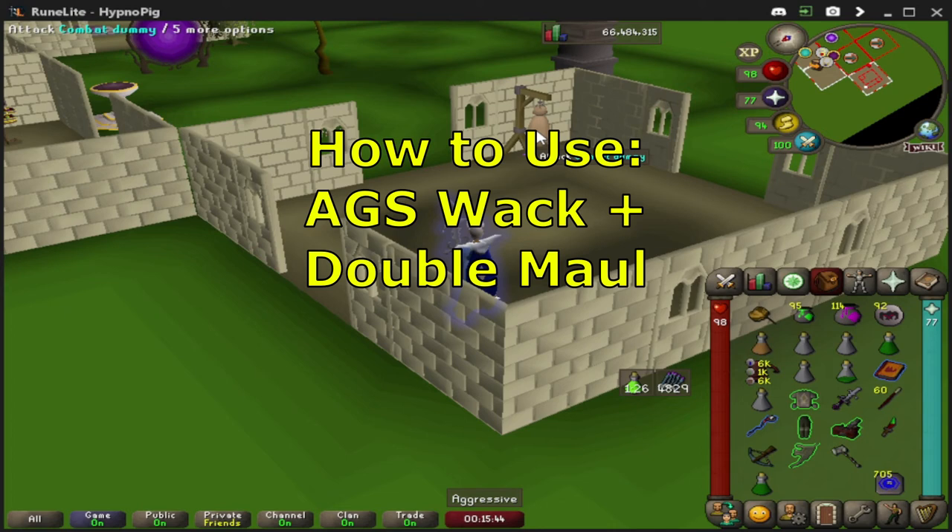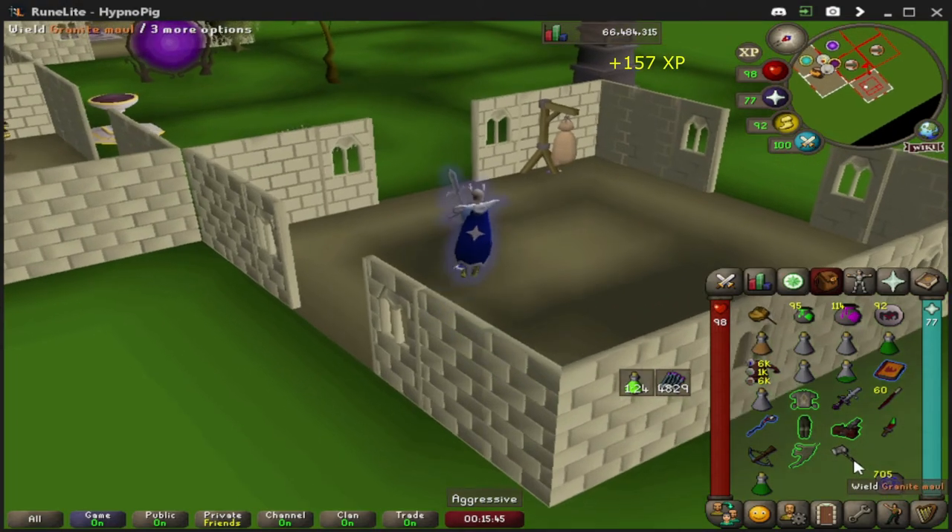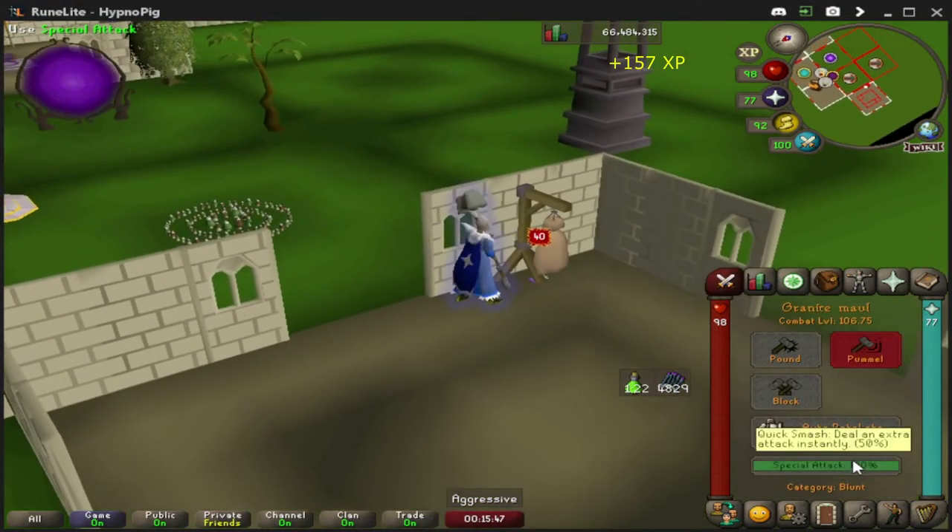This next special attack is arguably the fastest and most likely to catch your opponent off guard. Go for a regular smack — whether with the AGS or a whip but not a special attack — and as soon as you see the XP drop, click your granite maul and press your special attack. That'll automatically make the granite maul swing. If you want to use the second granite maul spec, click your special attack once more in rapid succession — essentially a double click. Now this is how it should look.